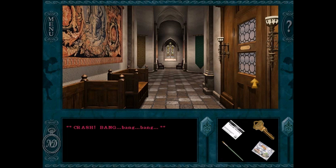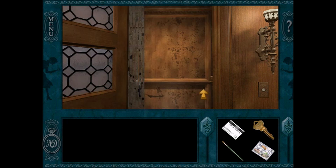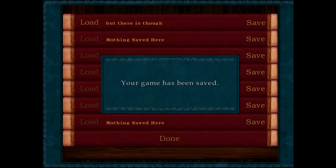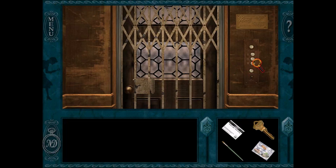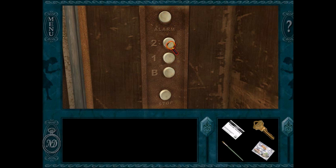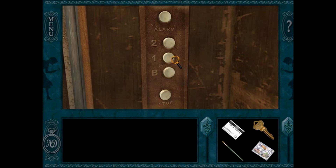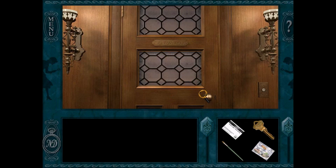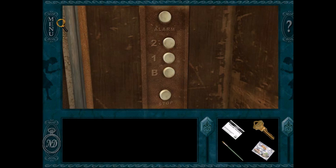The elevator doesn't work. The player had been avoiding it because they suspected it was broken. Apparently the game requires using the elevator to go back down, but it's stuck. The commentators are frustrated: 'You just broke the game, man. Come on, how's it broken already?'